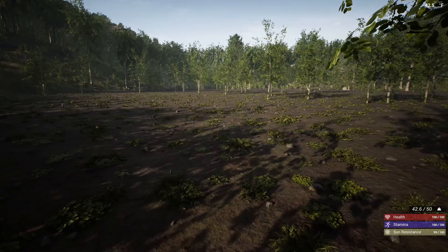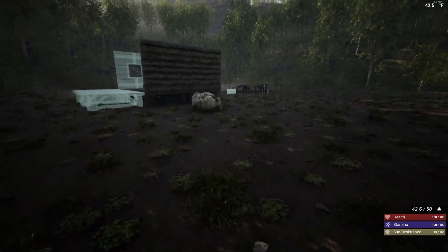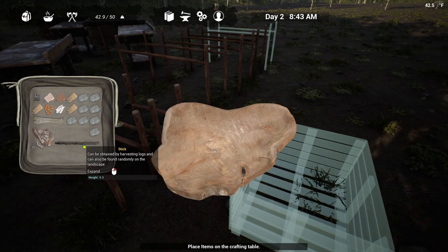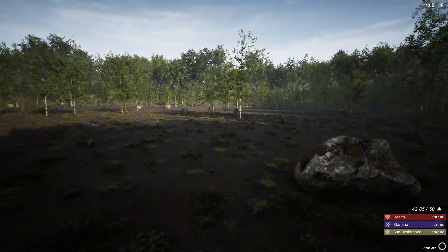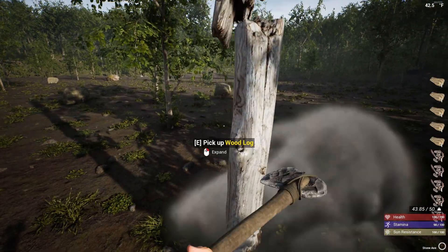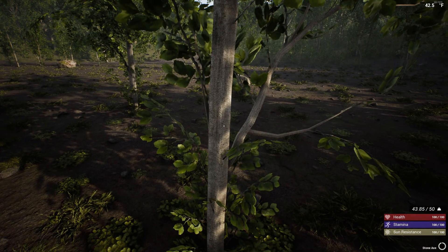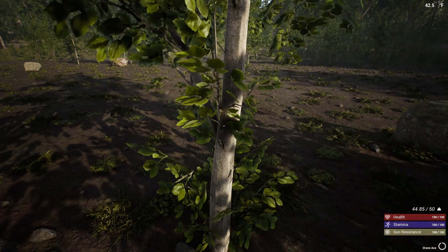My pickaxe has broken so let's see what I have. I have all the items, so let's grab a stick and make another stone axe real quick. You can get weapon stands, and there are upgrades for the axe to make it iron, which will help with the durability — that will come in time.